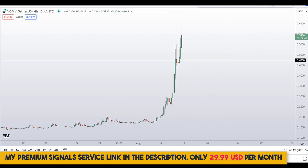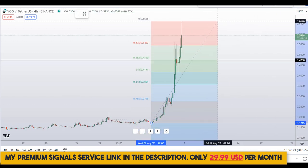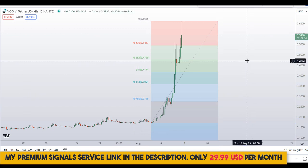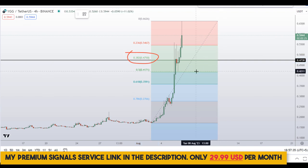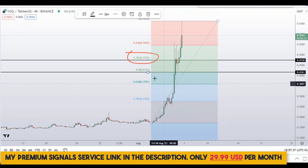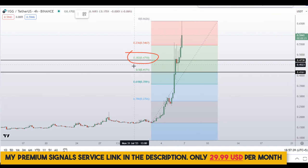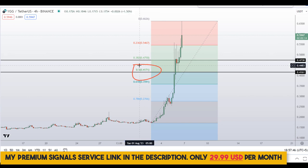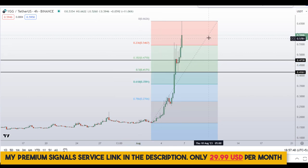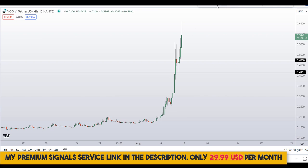Using the Fibonacci retracement tool, at around the 47 to 57 cent region we have a nice 38.2% Fibonacci retracement level. Another level I'll be looking at is the 50% Fibonacci retracement level, right here at around the 41 to 42 cents region. So these are the two levels I'll be watching for potential entries.